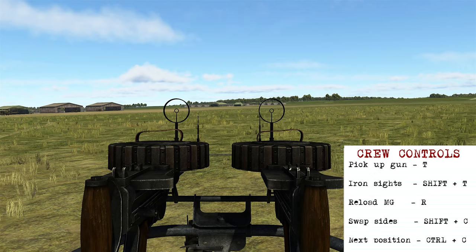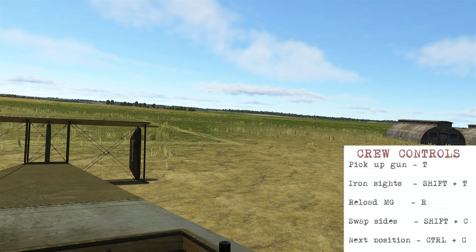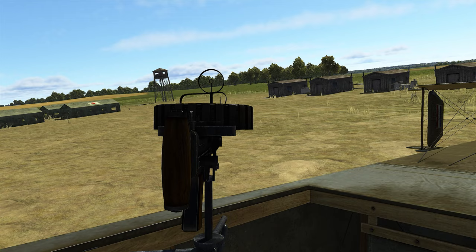CTRL-C will take us to the rear gunner position. Here it's the same deal, but you can actually press Shift-C and you'll move the gun from the right side of the aircraft to the left side and vice versa. That way you can shoot different angles depending on what's attacking you.